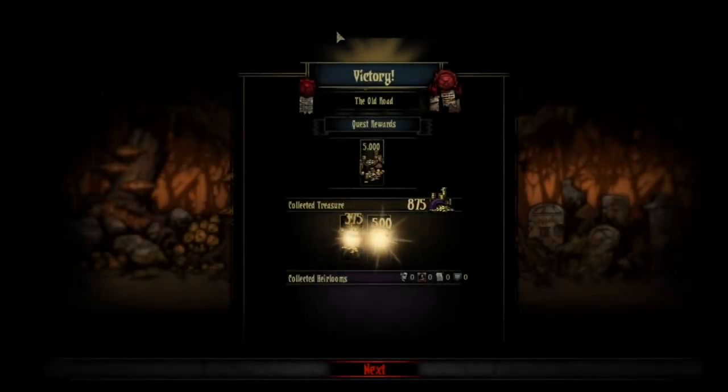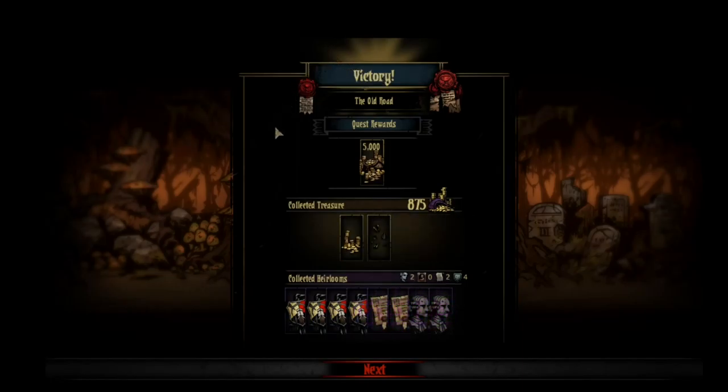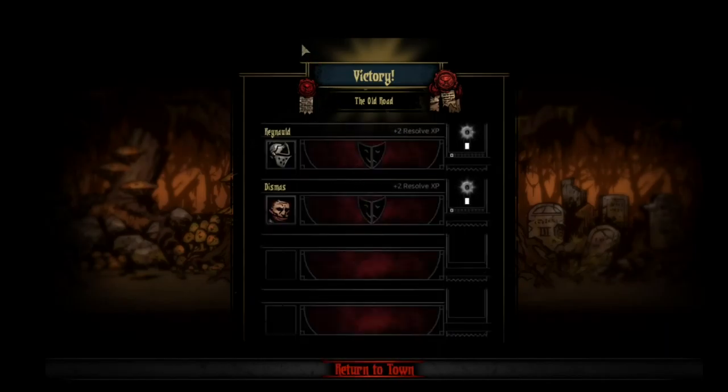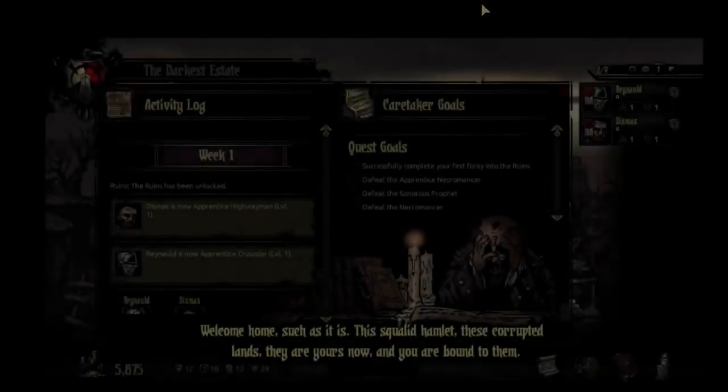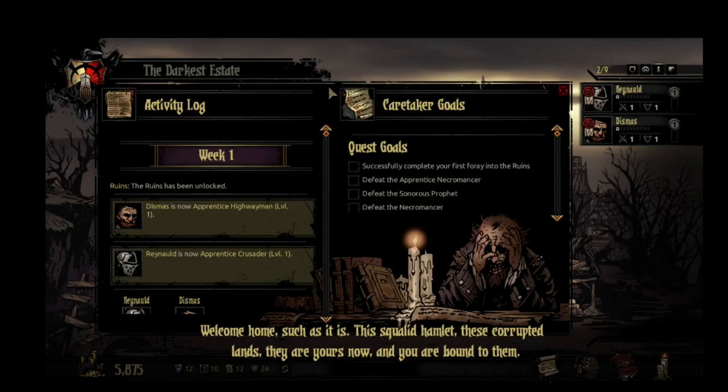5,000 gold, and these are all heirlooms. I got deeds and four of the crests — nice. Oh, that was easy! What's so hard about this game? You get resolve, and they're both level one. So what does this do? Tough gives more max HP, Natural Swing gives plus 5 ACC. Short on gold — seller wants trinkets directly from me. It seems like there's a town, and I'm trying to get back to my family's manor. Welcome home, such as it is. This squalid hamlet, these corrupted lands — they are yours now, and you are bound to them.